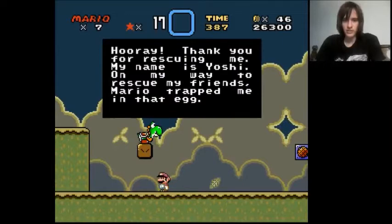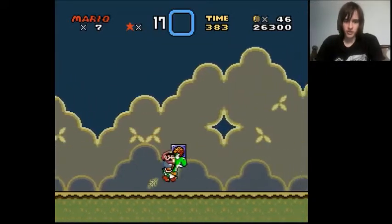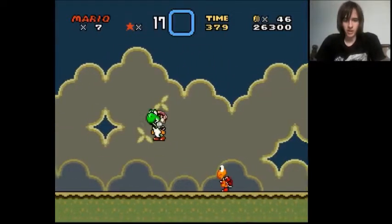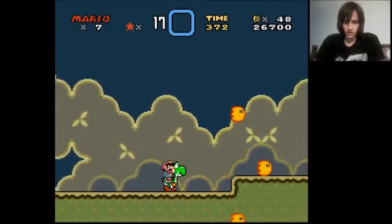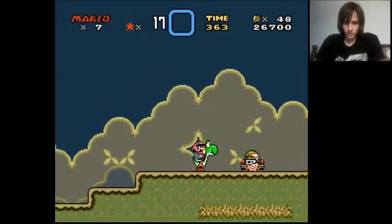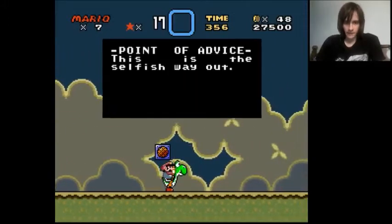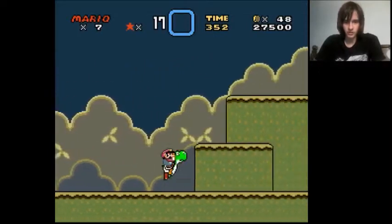We're getting Yoshi - hooray! Thank you for asking me, my name is Yoshi, and my way to rescue - Mario trapped me. That's supposed to be Bowser, I know that much. Mario, what have you done? Is there anything I can do to change your mind? Once I made up my mind - there's Koopas and not much else. I will jump on your head multiple times until you die. This is the selfish way out. What's the selfish way out? What did I do?